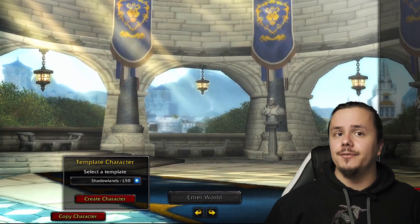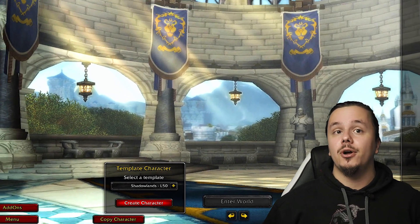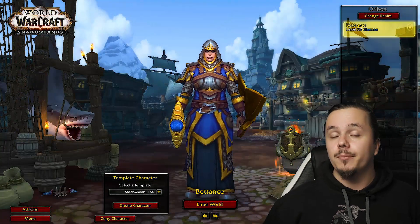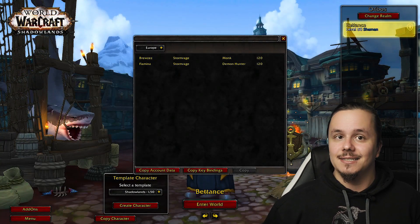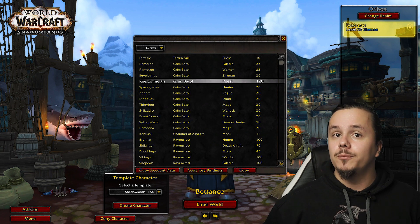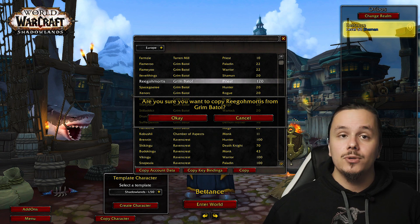Or you can simply start at level 50 by selecting the extra option on your screen to create a level 50 character, or simply copy your main over with the epics and everything.